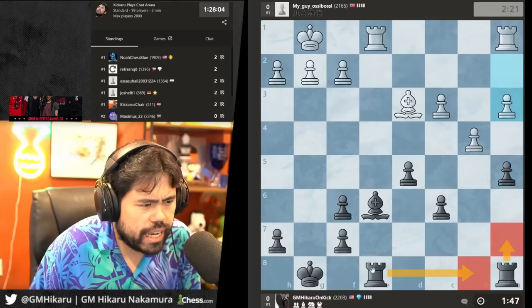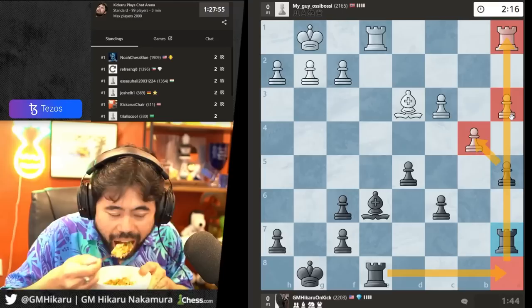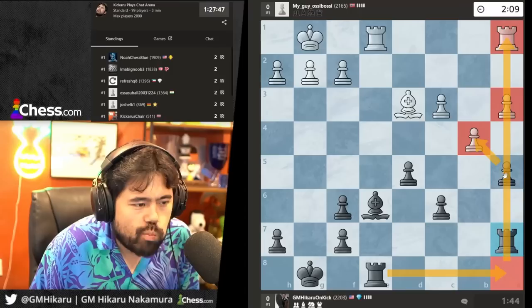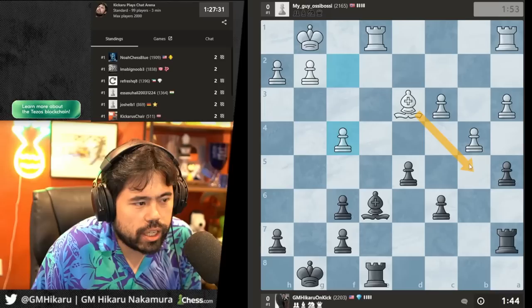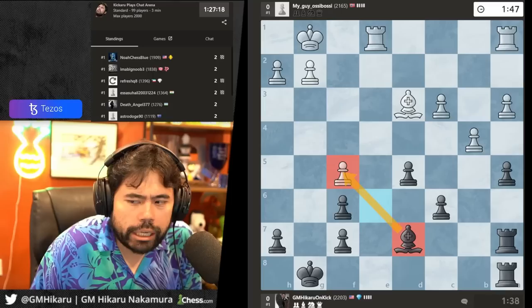I'm gonna go rook to b8. I'm probably gonna play rook to a7. My instinct is that I want to stack the rooks, I want to trade and open up the a-file. He can play b5 but after takes, takes, rook c8, I'm better. Now I'm gonna play rook a8 — stack the rooks. I don't like f5 because it creates a weakness with the pawn on f5.